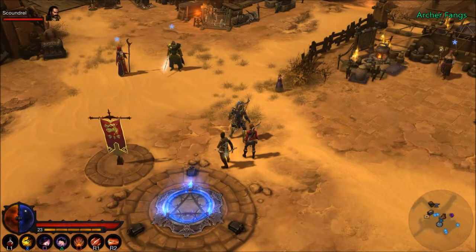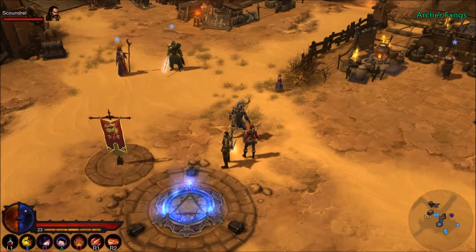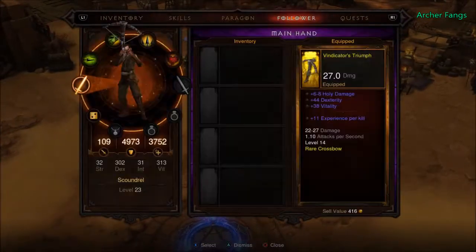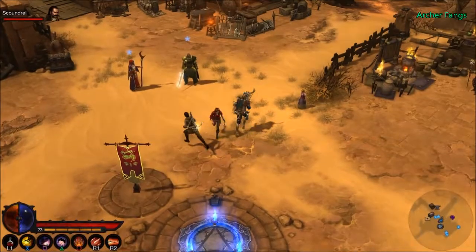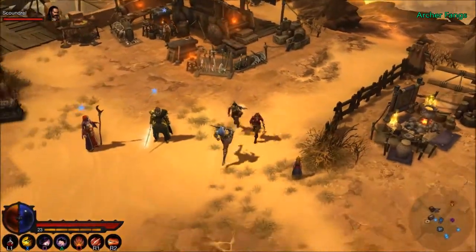Hello everyone, this is ArcherFangs and welcome to another video of Diablo 3 Reapers of Souls. In the last parts we rescued Adria and got Zoltun Kulle's head, and now we're told to look for the ancient waterway in Daogur Oasis to retrieve the black soul stone. We must head to the portal.